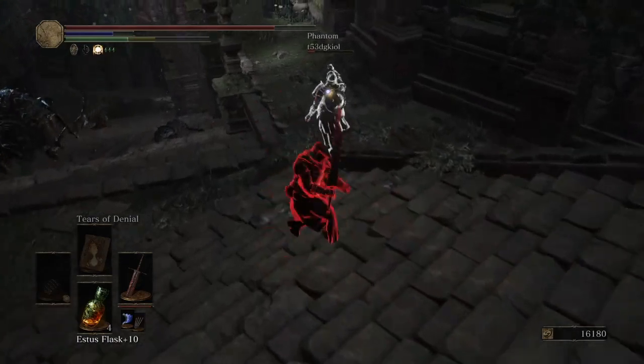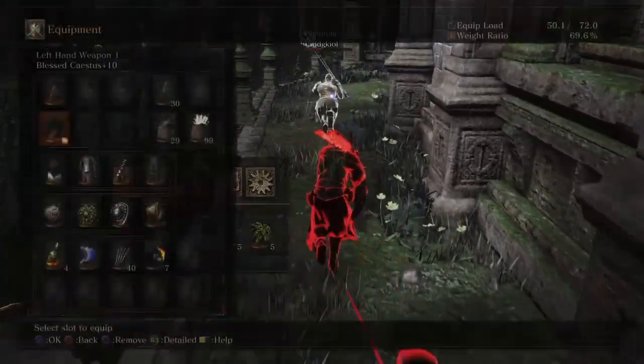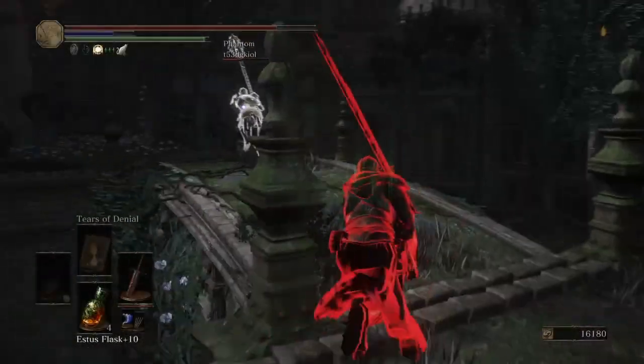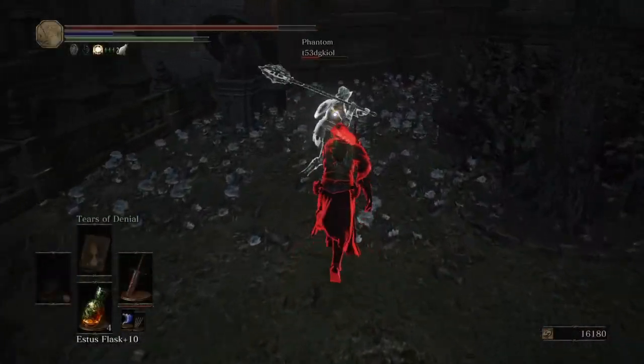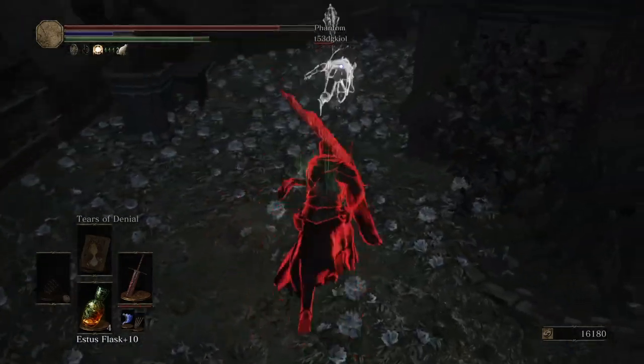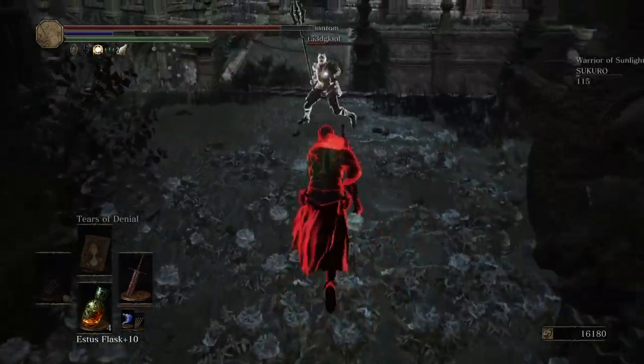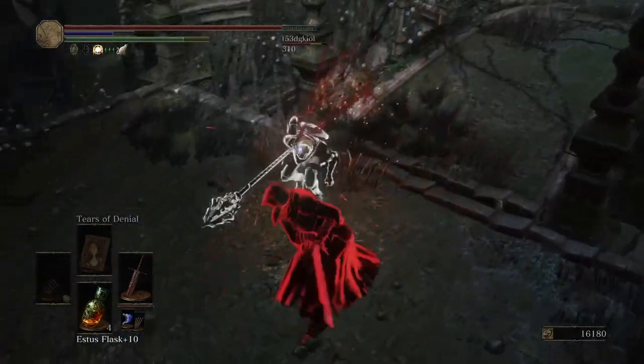Tip number two — kind of at odds with the first one. Prioritize survival. If there is not a good, obvious opening to finish a phantom off, just surviving and not replenishing the gank's Estus is a huge help to your fellow co-invaders and greatly increases your chances of winning the invasion.